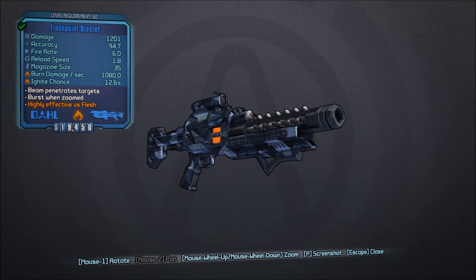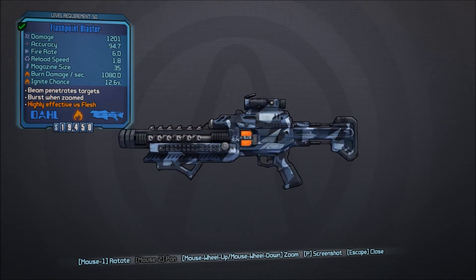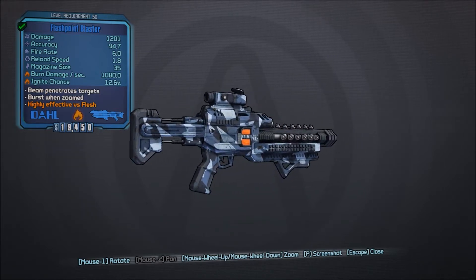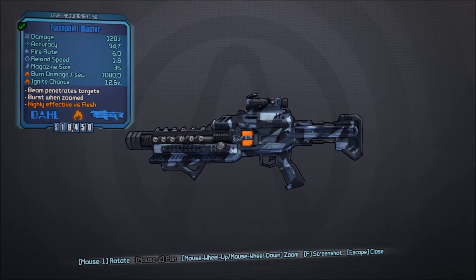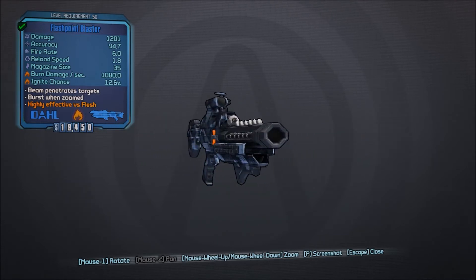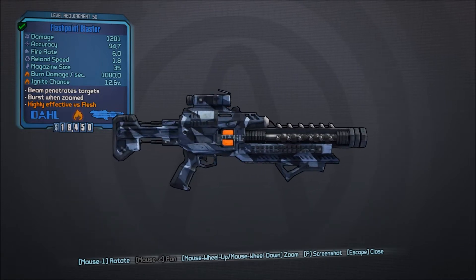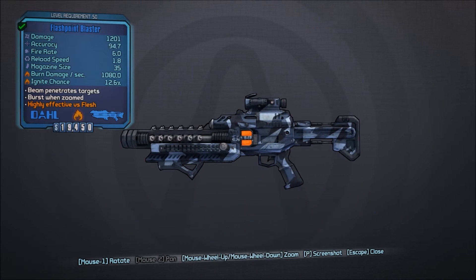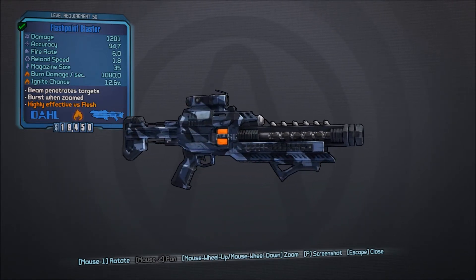They just get past you because honestly it's just kind of weak. The body brings burst fire on any barrel when you're zoomed in. That can be cool depending on the gun, but I wouldn't say this is a good choice for people who want really pure damage — getting a Dahl body and a Dahl barrel. So let's go ahead and move on to the next manufacturer.